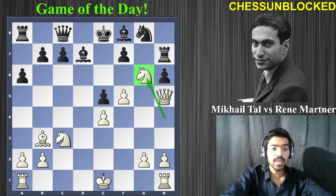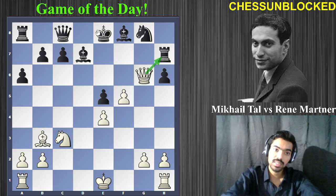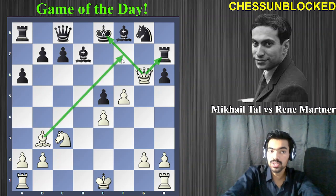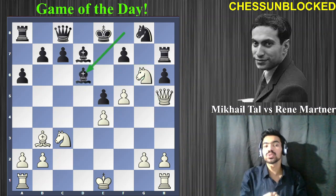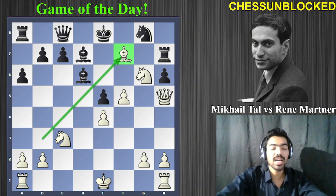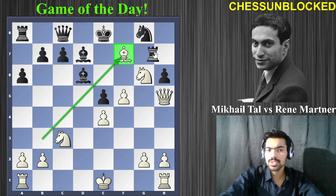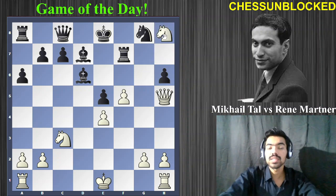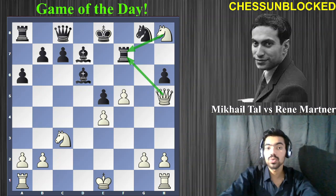Here come the sacrifices! Tal plays knight to g6 — absolutely phenomenal. The knight cannot be captured: if you take it, simply queen takes, the rook is attacked, the king is attacked, and Black loses a huge amount of material. In the game, Black played bishop to d6, trying to hold on. Tal now makes another sacrifice: bishop takes f7 — absolutely beautiful and brilliant! The king captures. You might ask why not recapture with the rook — but then knight to h8 puts huge pressure on the rook with no way to protect it.